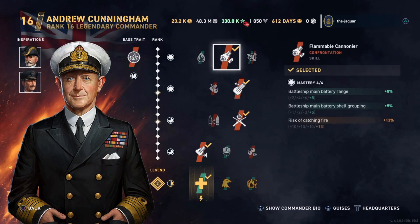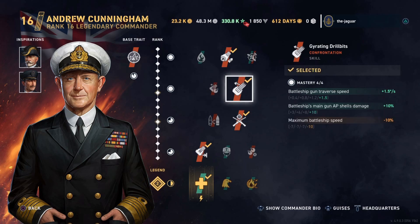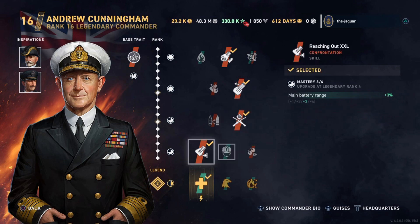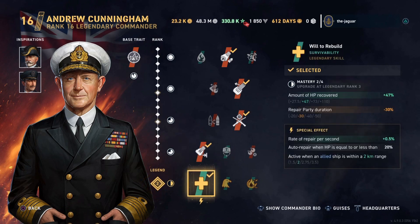We have a total accuracy build set up for the skills. Flammable Cannoneer improves the battleship's main battery range and shell grouping, but at the risk of catching fire. Gyrating Drill Bits improves gun traverse speed and armor-piercing shell damage, at the cost of maximum speed. Marksmanship improves main battery dispersion, at the cost of rudder shift time. Last skill is Reaching Out XXL, which improves the main battery range.